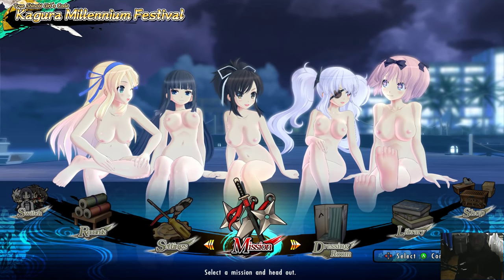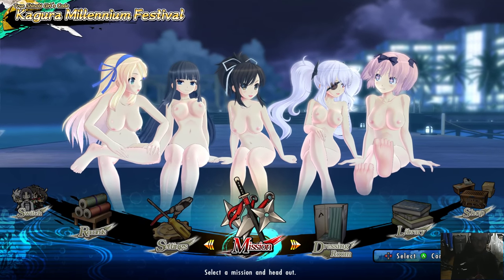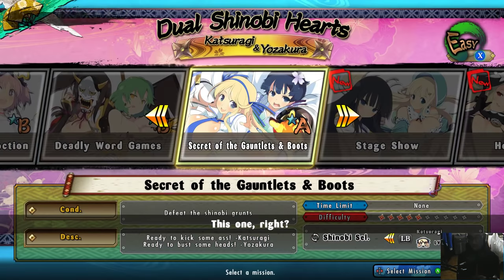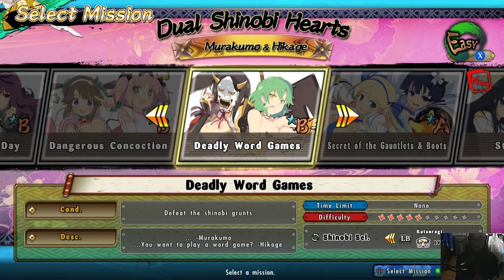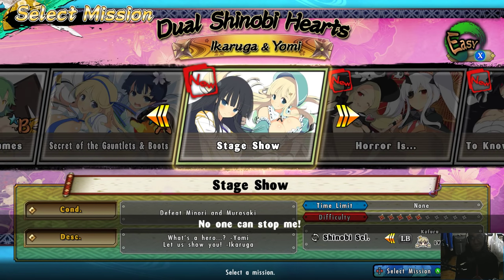Let's go ahead and continue with the Dual Shinobi Hearts stage — defeat Minari Murasaki. These are all grunts, but these are actual enemies too. Hopefully I can actually use Kufuru this time, though there's probably a 99.9% chance it won't work because it never has.